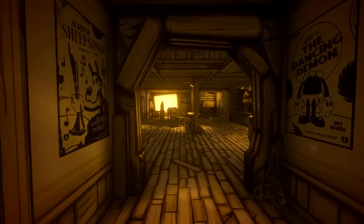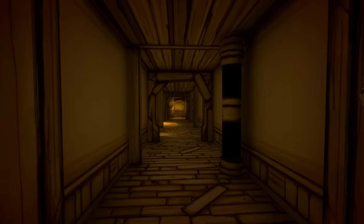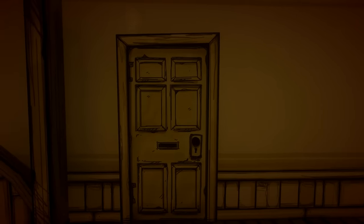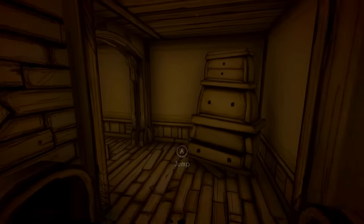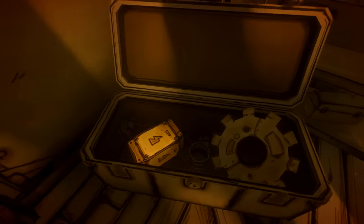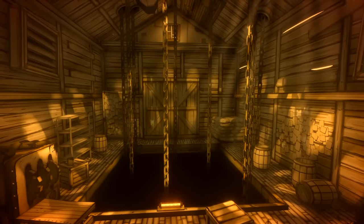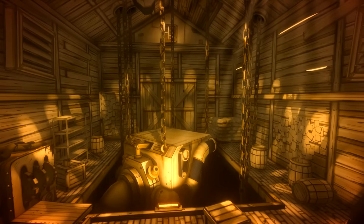We're back in chapter 1, continuing from where we finished on our chapter 5 save. What should happen now is we go through the intro of this chapter, raise up the ink machine, and then go through this door - down the stairs there is a blocked-off stairway leading down to a trapdoor. We've never been able to go through that before, but now all the secrets are unlocked throughout the game. Let's raise up the ink machine and see what happens - let's see what you're hiding down there.